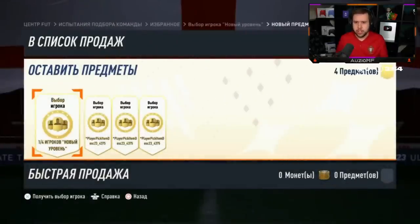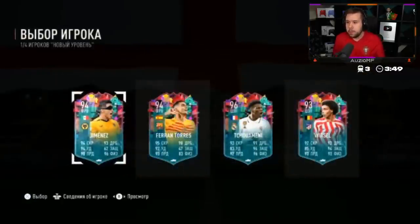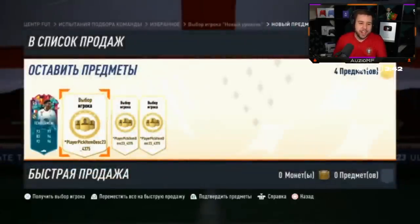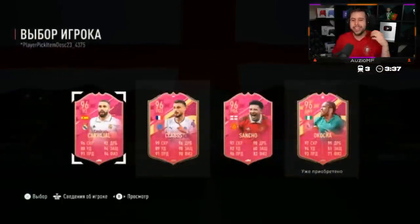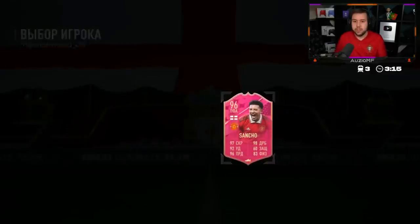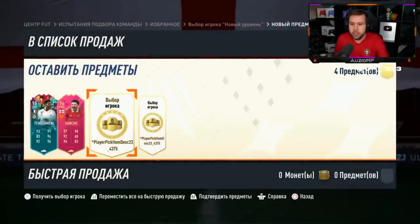I'm pretty sure that's a Level Up Player Pick - I don't understand the language but I'm pretty sure it is. Truemany, Witzel, Ferran Torres. We've seen KDB and Ferran but it's one of those player picks that was already opened and reset, so I don't know if we should count it. Sancho, Klaus, Carvajal - he wants to go for Sancho. That's the first one done, we still got two more - we should see better than Sancho.